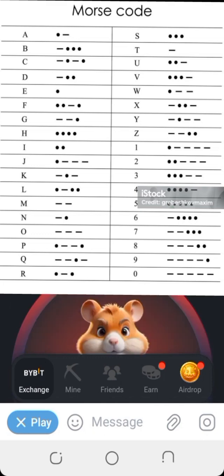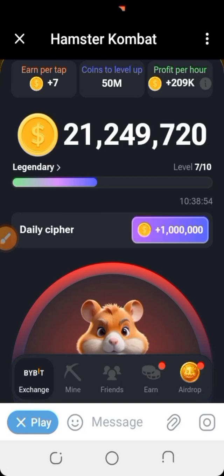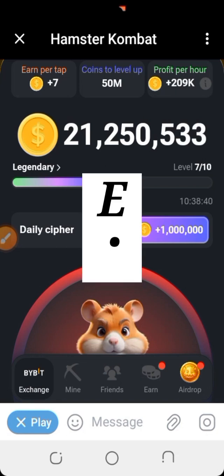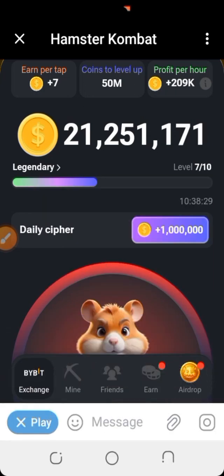I'm going to put the alphabet and numbers into Morse code and display it here. I'll also drop it in the description so you can copy it. Now, the word 'DEFY' — how do we write it? D is dash-dot-dot. E is just dot. F is dot-dot-dash-dot. Y is dash-dot-dash-dash.